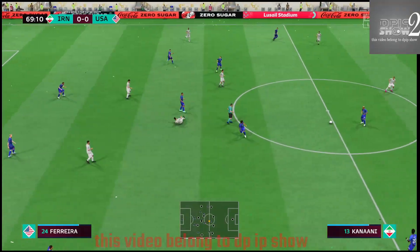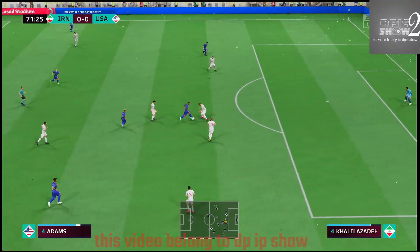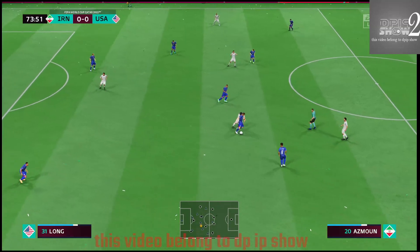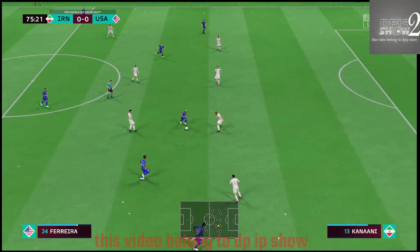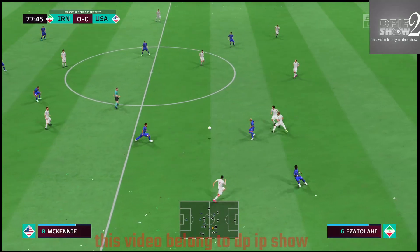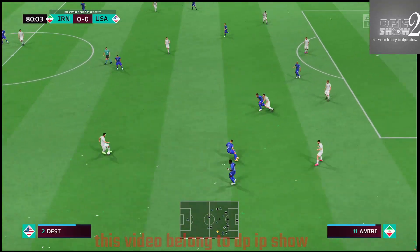Saeed Ezatolahi. Serginio Dest — looking for that final pass, looking for the goal that would put them ahead. Well, the one that fails to hit its target. Sardar Osmond. Timothy Weah, Jesus Ferreira — giving the ball away. Mohamedy. Weston McKinney — can they nudge in front late on here? It didn't go as planned in the end.